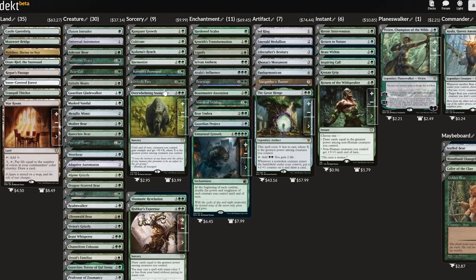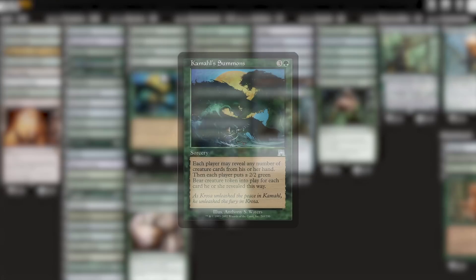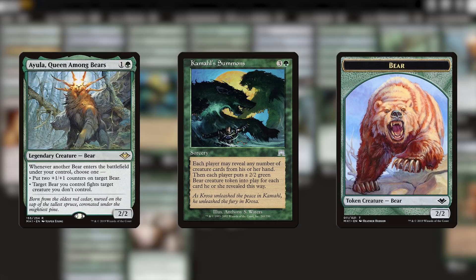My next trap is Kamal's Summons. This card is just too risky. It's really cute that it makes bear tokens, but the symmetrical nature of this card makes it a grade A trap card. While there are occasionally spell-heavy decks that our opponents will play that won't get any benefit from this card at all, the reality is that there are also a lot of creature-heavy decks out there that will get benefit, sometimes even more benefit from it than we would receive. We're giving enemies blockers by casting this spell. Ayula can fight the tokens with her ETB ability, for sure.